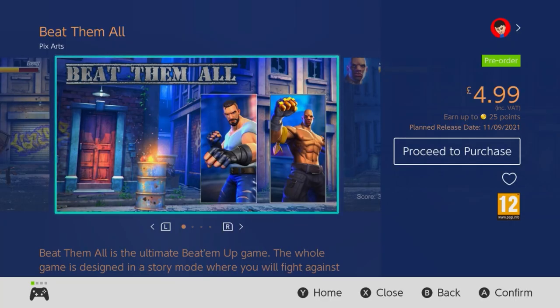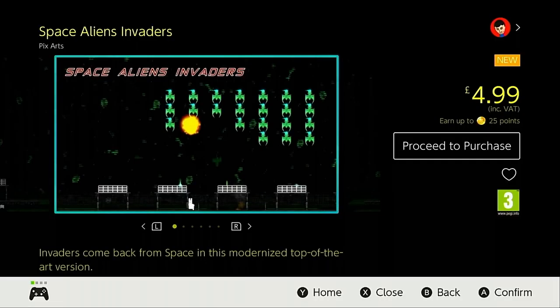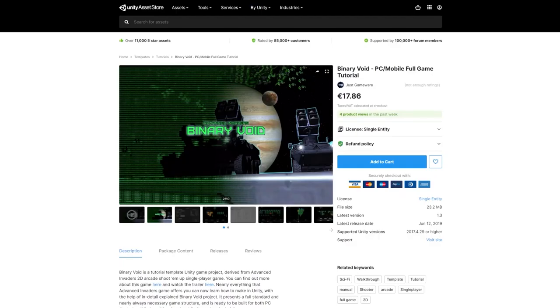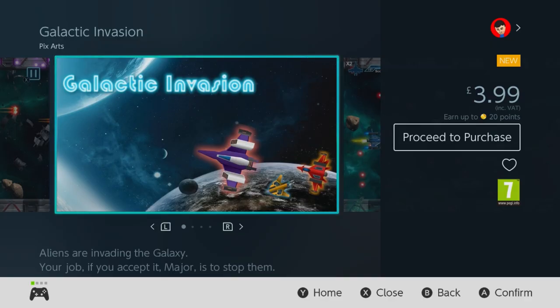If you've watched any of these videos before though, you'll know that creativity is not one of Pixars' strong points, and they much prefer to use the base assets and demo levels which come pre-loaded with the asset, which is undoubtedly what they've done with Galactic Invasion.